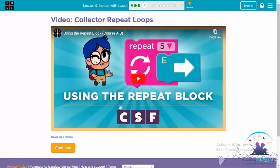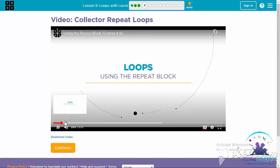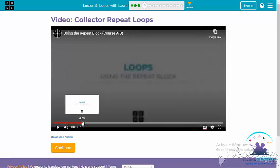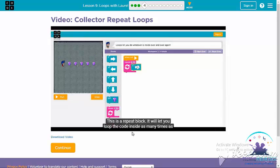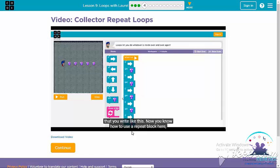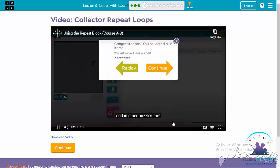This video is about collected repeat loops — it tells us how we use repeat loops with Laurel. This is a repeat block. It will let you loop the code inside as many times as you tell it to. To a computer, code that you write like this looks just like code that you write like this. Now you know how to use a repeat block here and in other puzzles too.